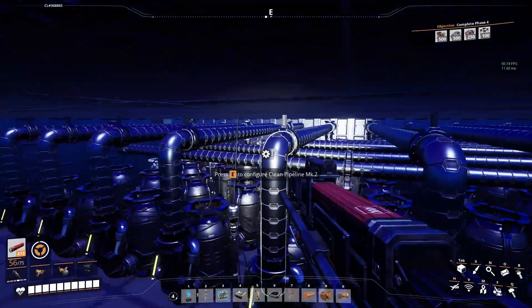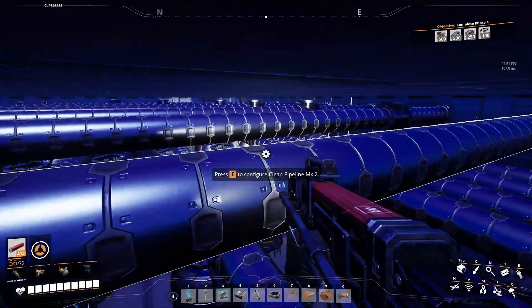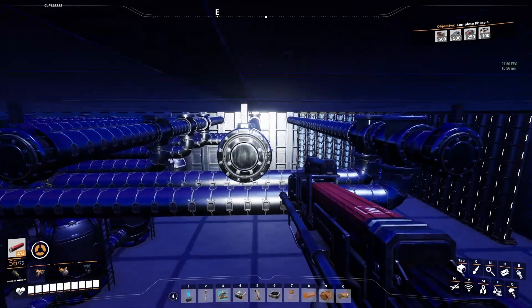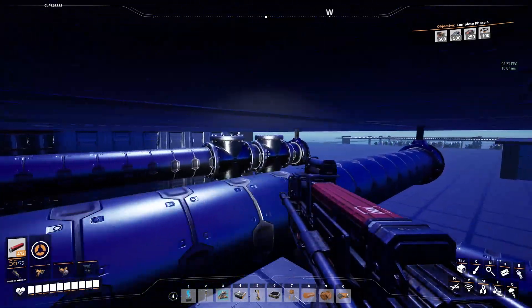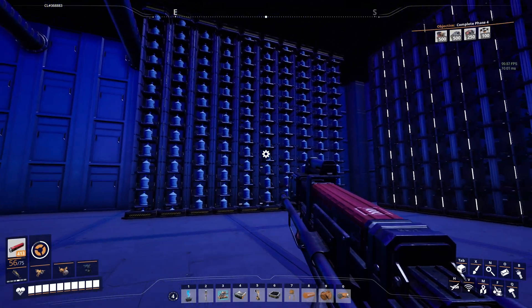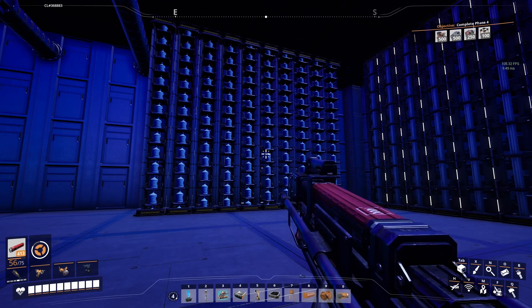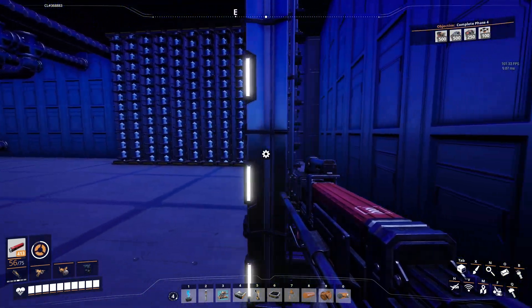So we split off 100 from each line and valved it so only 100 is coming out of each line, essentially making two and a half more lines. You can see we've got 300 coming in this side, 300 coming in here, and 200 coming in the final one. We're also using packaged water, which is a huge feat because we need 7200 water per minute for this tower — actually about 6800 after we corrected the math.